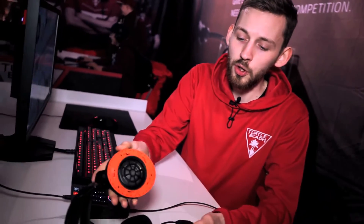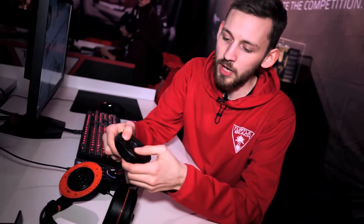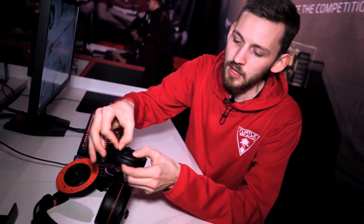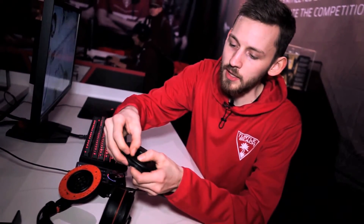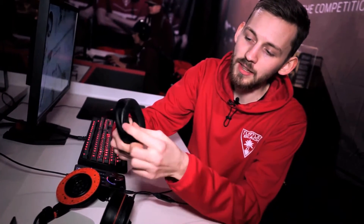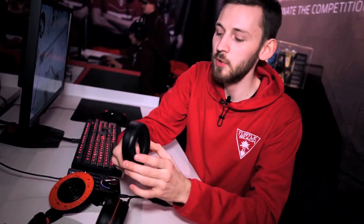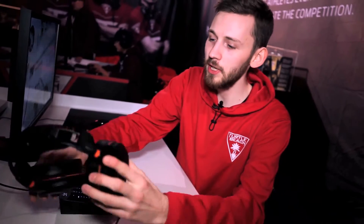If we pop this one off, we have a very cool new feature — first in the world from Turtle Beach. This is a little rim you can create for your glasses. So if you create this little slot for your glasses on the sides, you'll see that there's a nice little rim on the side so you don't feel the tension from your glasses. So that's the headset explained real quickly.